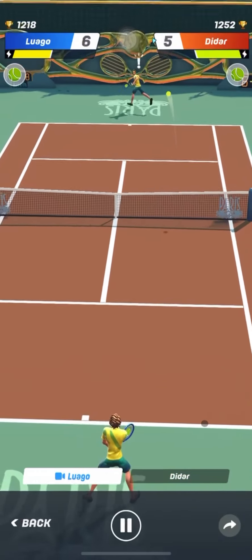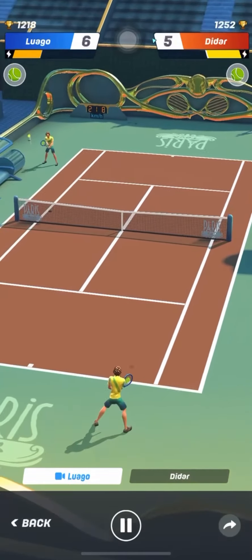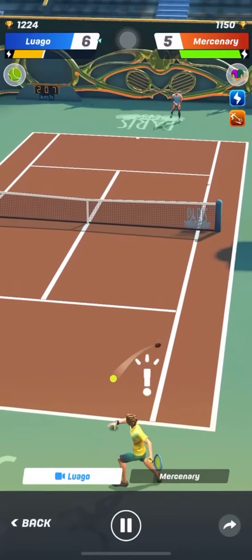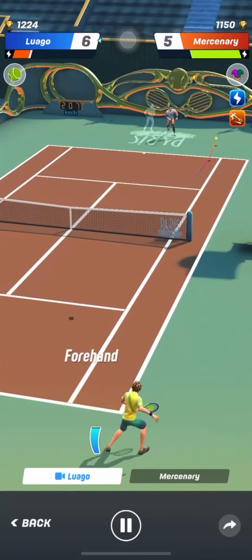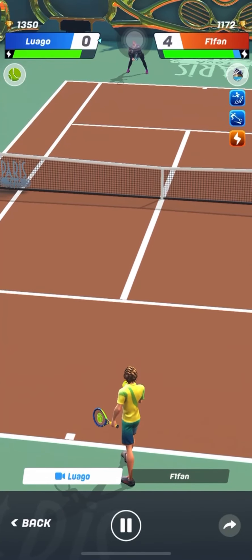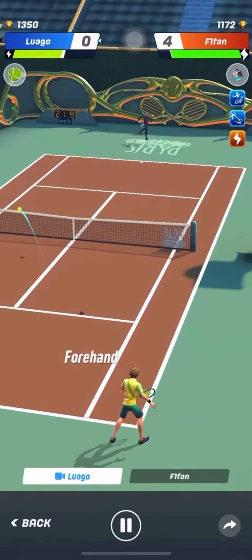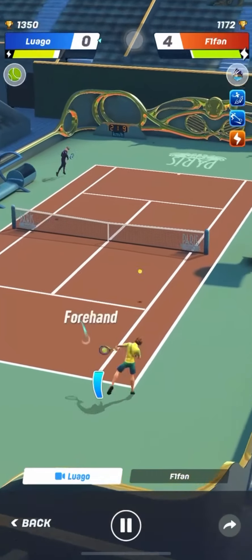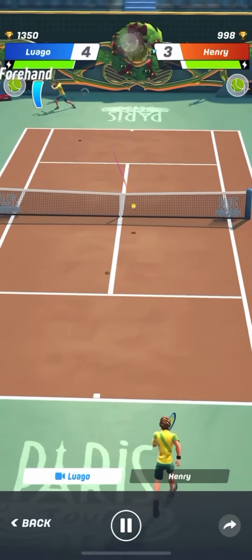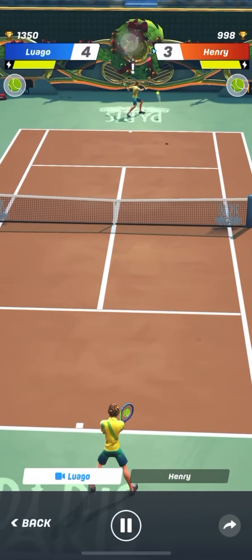A mistimed drop shot may result in an unforced error or an easy ball for your opponent. However, there are several times when it is a good idea to hit a drop shot. To improve drop shot timing, use a drop shot when your opponent is out of position or slow. At every level of Tennis Clash — whether you are beginner, intermediate, advanced, or even professional — the drop shot is a viable strategy if your opponent is tired, slow, or out of position.